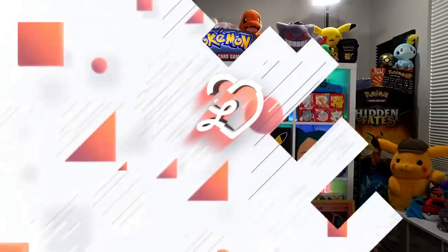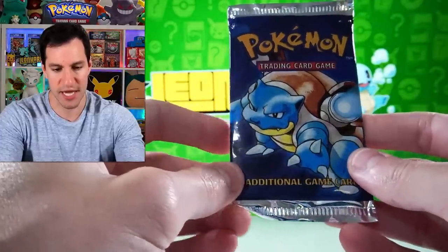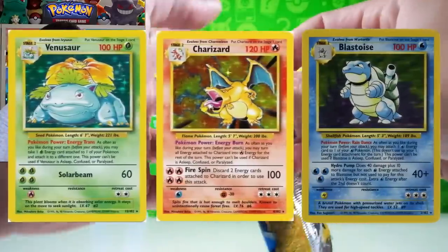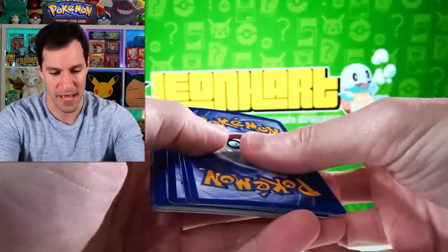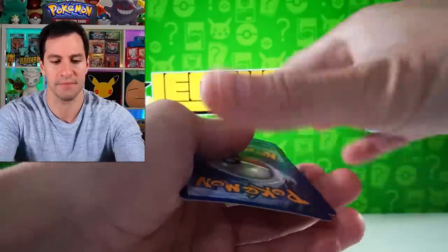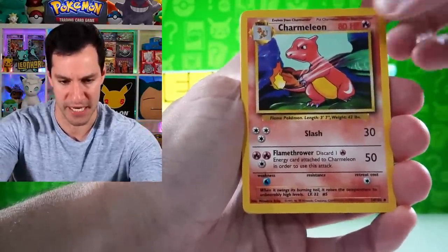The first pack is a Blastoise Base Set pack. Last weekend I did six heavy Blastoise packs — this time we're starting again with the one and only. Without further ado, let's open up some vintage Pokémon packs. It should be three cards. The top two cards... okay, and there's an energy. Charmeleon, energy retrieval...